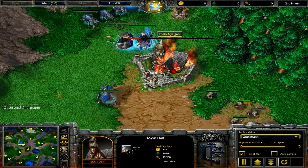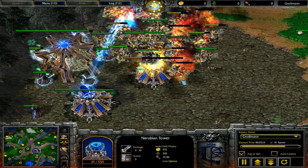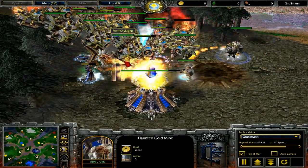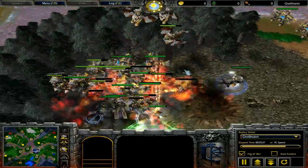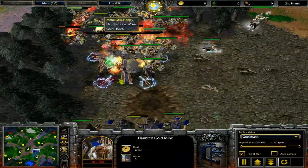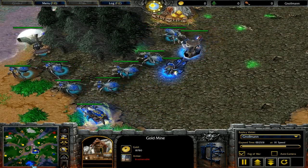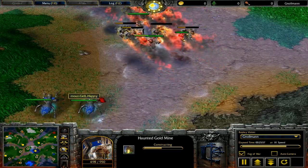A nice little tip: if you use the scroll wheel on your mouse, it moves the camera angle down so it's closer to the ground. When you do that, it's actually a lot easier to see what's going on in the air versus what's going on on the ground. So if you're having trouble seeing ground action because there's a bunch of air units all over the place, just scroll forward on your mouse wheel and you'll be able to see both tiers of action — the air and the ground. That can be very handy if you want to try and nuke an opponent's hero but you're having trouble targeting it.